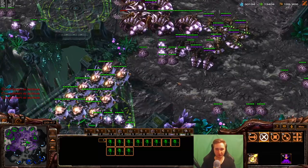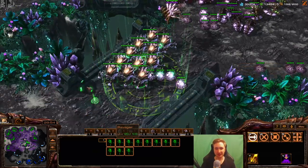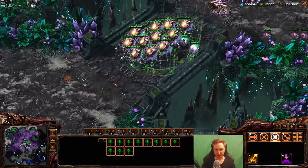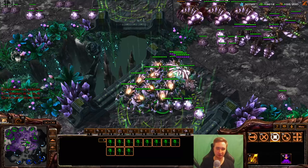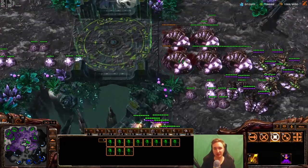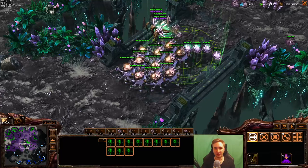The first spell Rapid Fire is useful for is corrosive bile — even though in ZVZ for breaking force fields I'm usually still using mouse clicks. But against bigger units like mech, or against battlecruisers combined with fungal growth or null, using Rapid Fire can be good. Also very important against cannon rush — if you have cannons and want to corrosive bile the battle outside cannon range, you just do it like this and the cannon is dealt with.